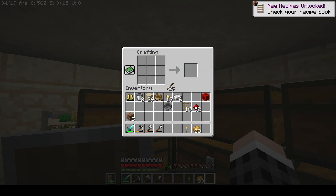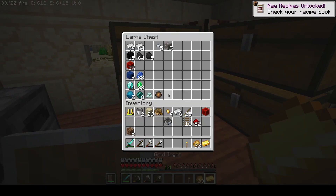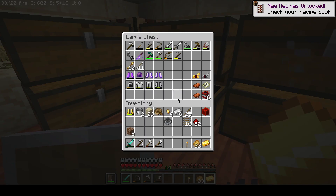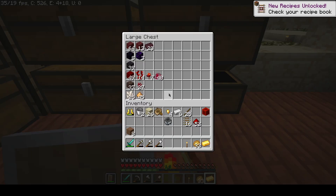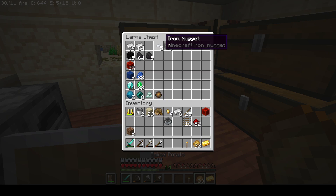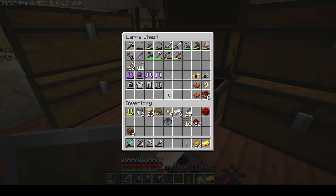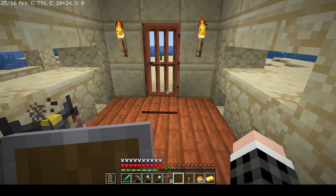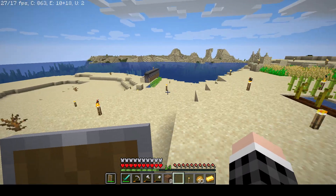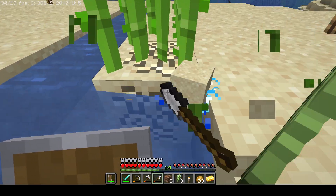How were powered rails made again? I think it was gold, six of them. That's gonna be a problem - we don't have any way to get powered rails right now because I don't have enough gold because we traded it all. Whoops - I guess mistakes were made. Anyway, we can still set this up at least as good as we somehow can.